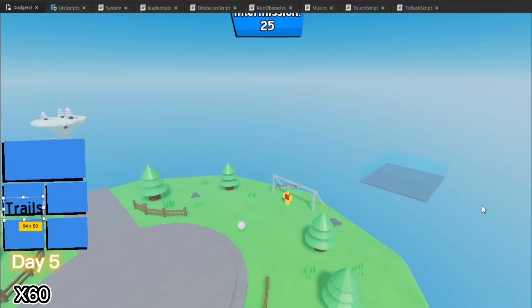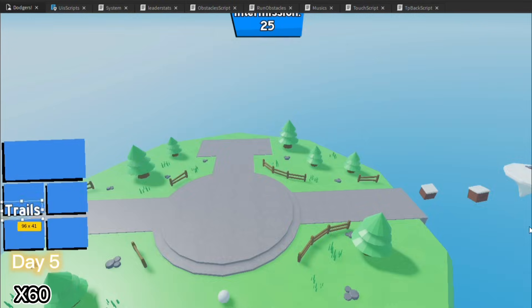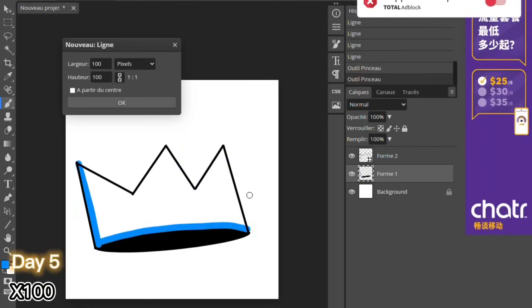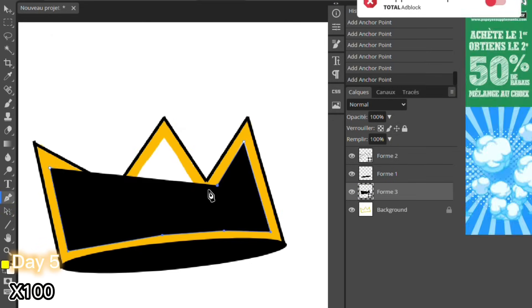After, I started working on the UI. I made a trails button, a friends button, a settings button, and finally a rank button. And here is a timelapse of me doing the crown icon and coins icon.